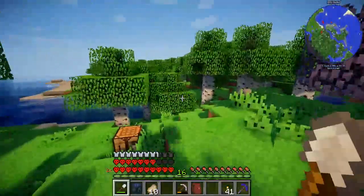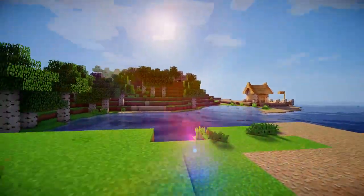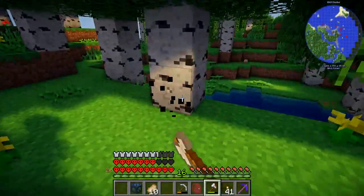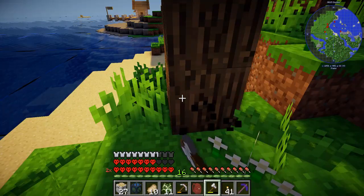I have a shelter for myself, but my poor little horsey is living out here in this fenced pen. So that is what I'm gonna get working on today — I'm gonna make my horse a home. We're gonna stick to the birch, as that seems to be the local tree in this area, and I'm also gonna collect some oak wood.